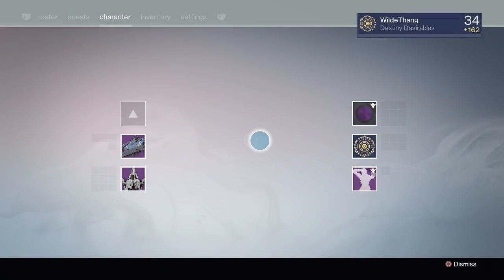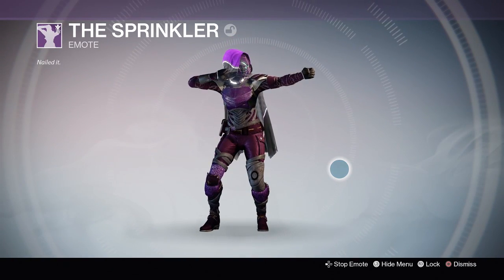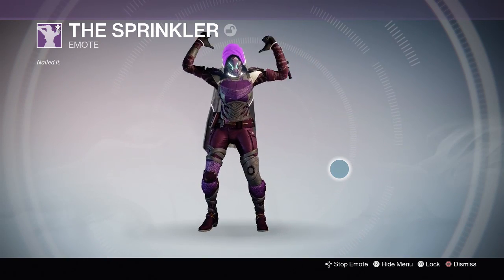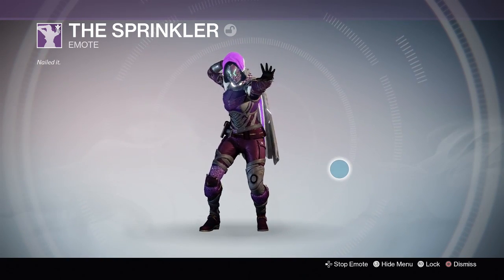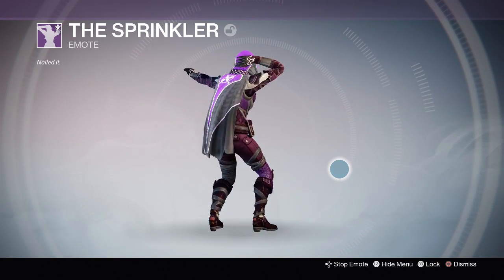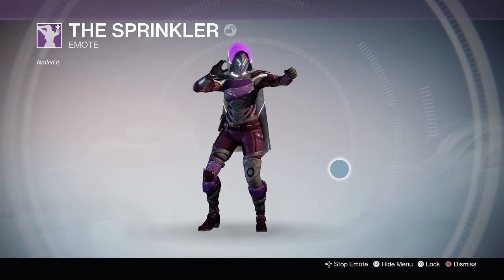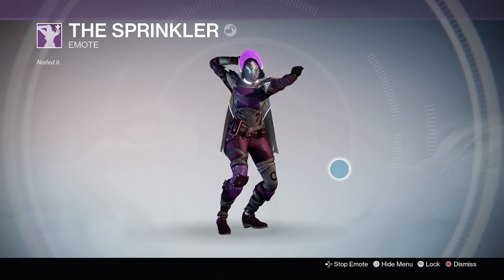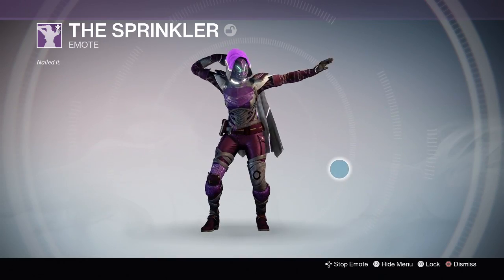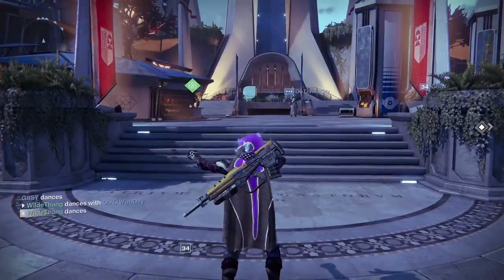Then we have the Sprinkler Dance. You obviously have to have that bow animation in there because of the Night Stalker subclass. I can't wait to get in the Crucible and just dance on people with this — especially the Titan dance, that's going to be hilarious. Hopefully it will just make people laugh and not get angry. And that is all the stuff that you can get in the Collector's Edition.